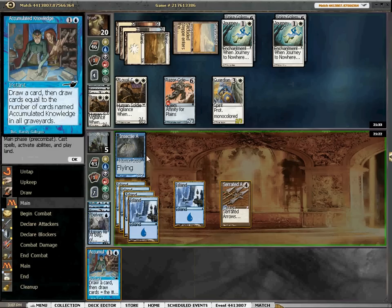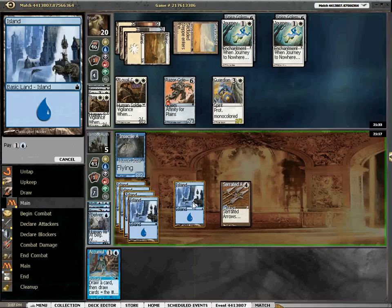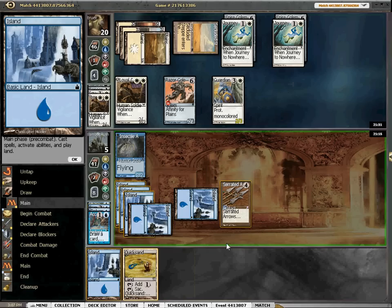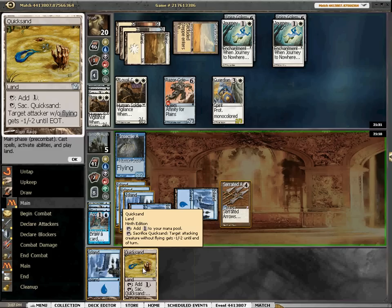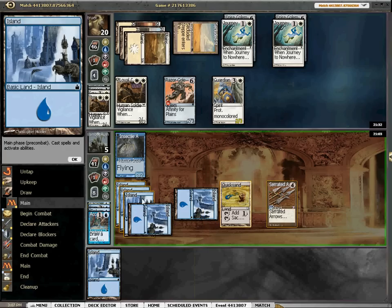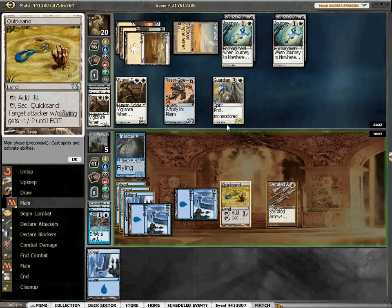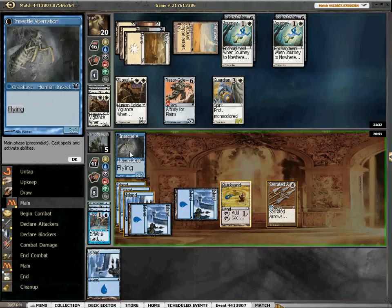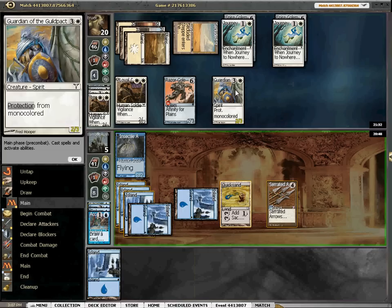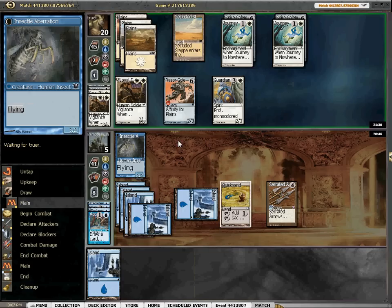Knowledge — so we can draw two cards right now. We can shrink this, we can go to two. Let's draw two cards and see what we find. Quicksand — very nice. So we can now kill the Guardian, trade with the Golem, and take two. We still are not out of the woods, but we also get to Grace. We can block this, shrink the Guardian, block this and Quicksand it. Then this stays alive — shrink the Guardian and we take three. That might actually be better just because it leaves up a blocker.